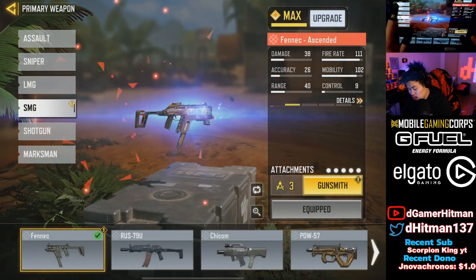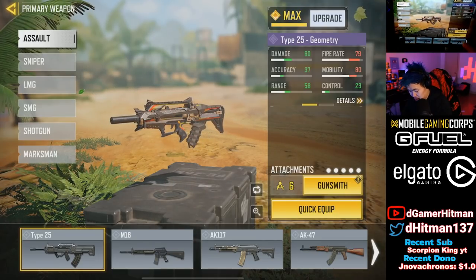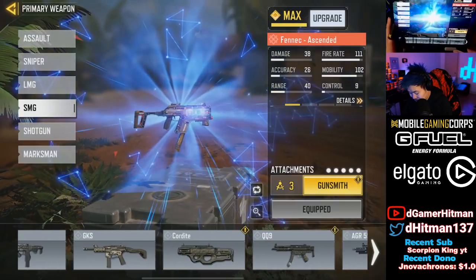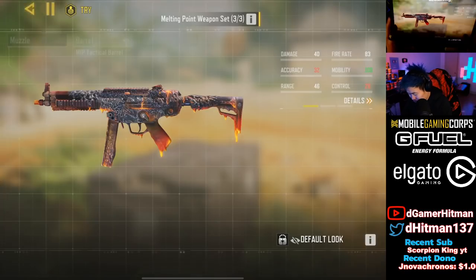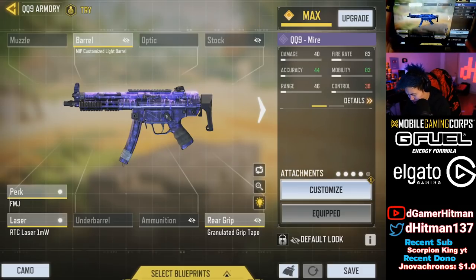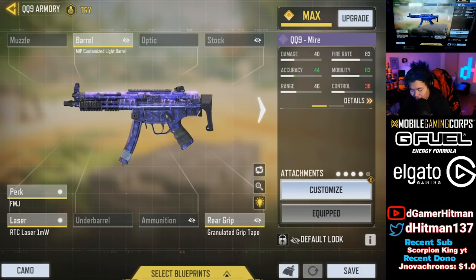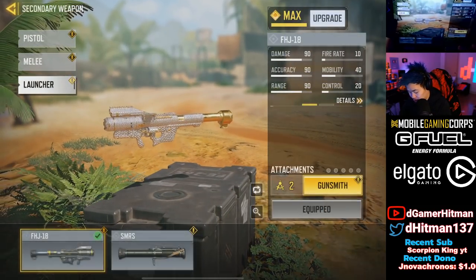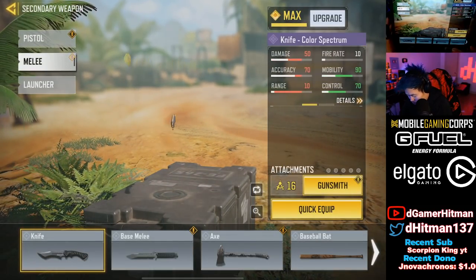We're gonna put the other guns we just unlocked — the QQ9 and the knife — those are really the only things worth mentioning. The pistol isn't worth equipping. The QQ9 skin actually looks really nice — it reminds me of the Toxic Waste version but in purple.